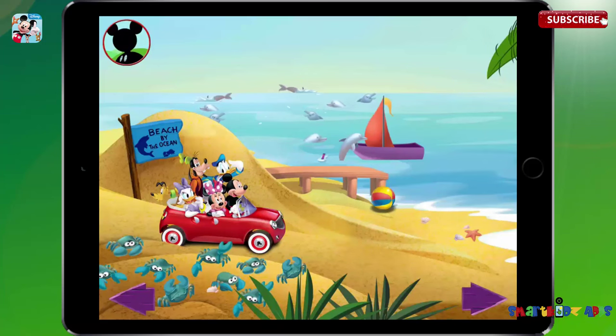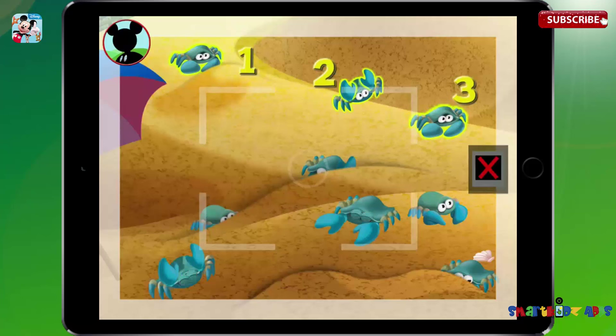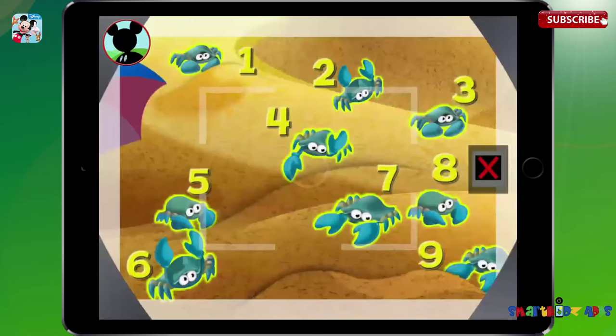Hot dog! We're here! Now it's time for a really big picture. I'm going to look for a group of nine animals. Can you find nine animals? Touch them to get a closer look. Those are crabs. Is this a group of nine? Touch the animals to count them. One, two, three, four, five, six, seven, eight, nine. Super cheers! Now tap the camera to take a picture. Say sunshine!